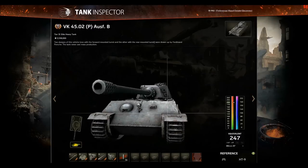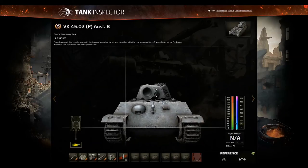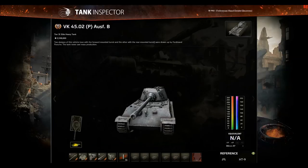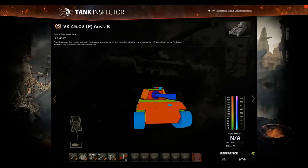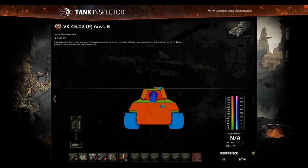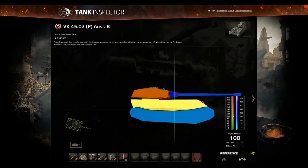So let's talk about the VKB before it gets removed. We're gonna talk about the frontal armor — this is what makes this tank probably the most OP tank in the game in the correct situation. The armor profile: frontal armor is very tough, 200 on the front, 200 lower plate, upper turret is 250, there's 160 up top, but they're all ridiculously well angled.